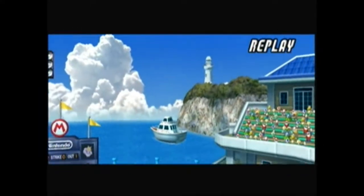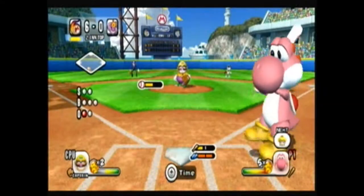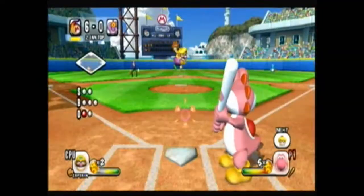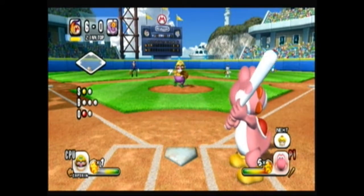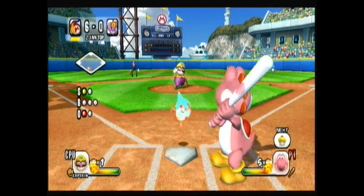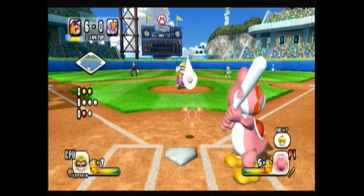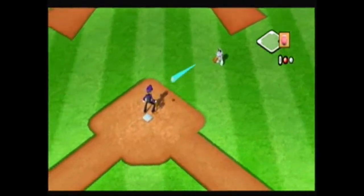What you can do with motion controls is pull the Wii Remote back and your character will wind up a swing. If you time it just right, you can get a good hit. Now, in the corner near the character's icons, you can see there's a little star gauge. If you hold A and B while swinging, and you successfully hit the ball, you can get a stronger hit.